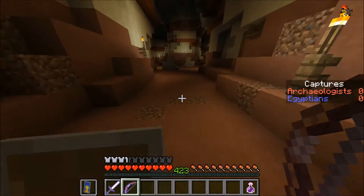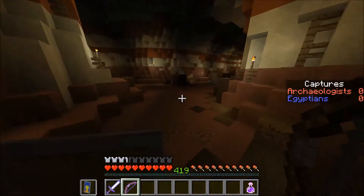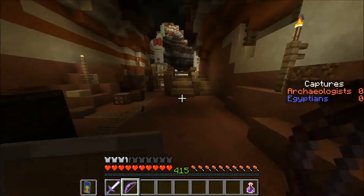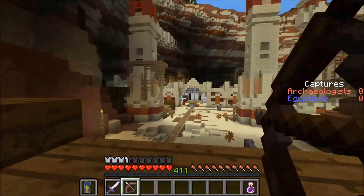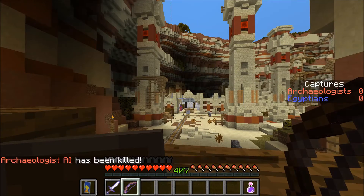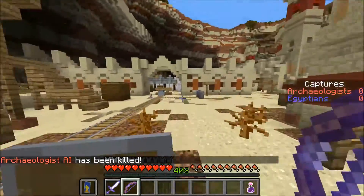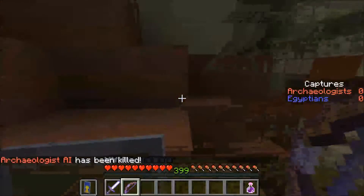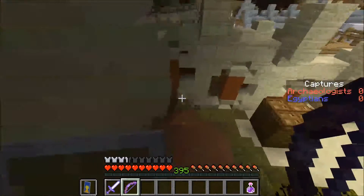There's a shortcut over here once you get to the middle, and there are barriers at the end. But from this side, you can actually just jump over them — but only from this side. That was an awesome shot. And if you can do this little bit of parkour here...